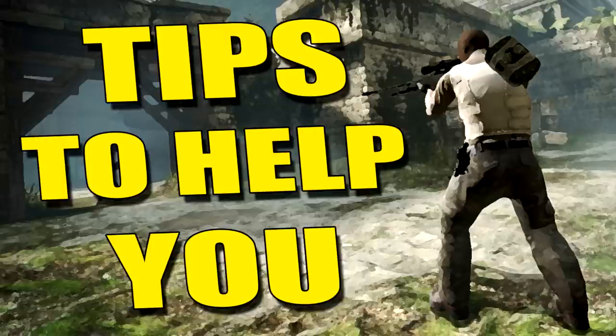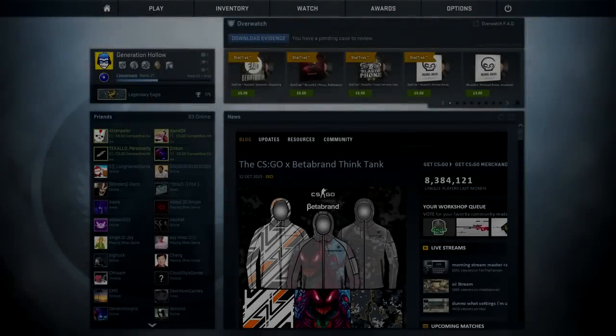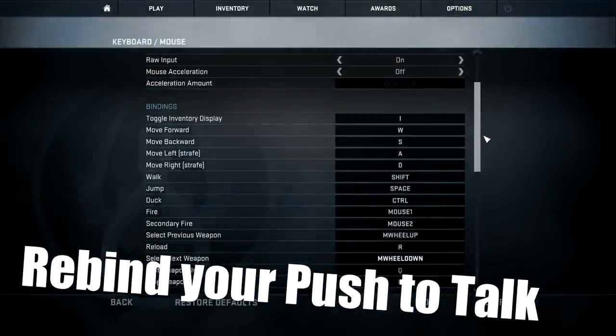So I wanted to do another one 9 months on, now that I'm Legendary Eagle, to help people get through the gold bracket, maybe even help silvers, and it actually might be some tips that may help players around my skill level, because recently I changed my push-to-talk key finally. That's right, I got to Eagle still pressing K. So the first tip, we're going to talk about rebinding.